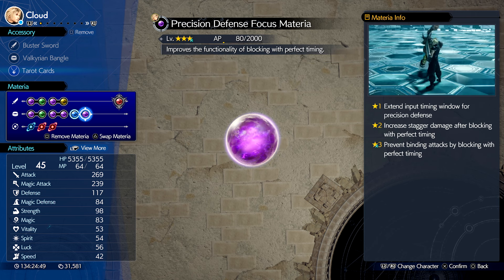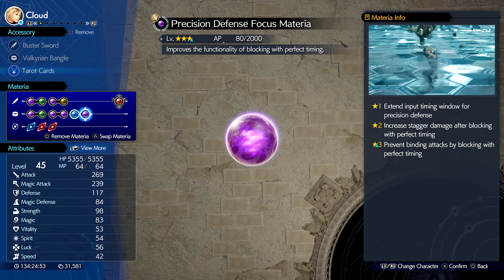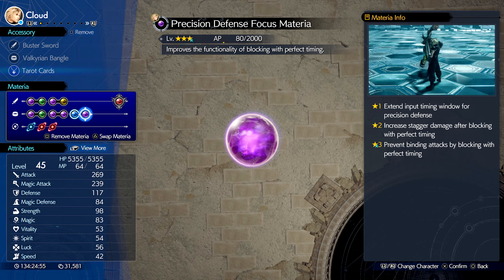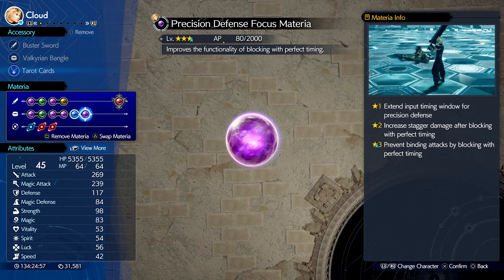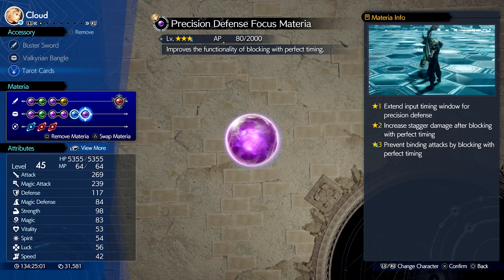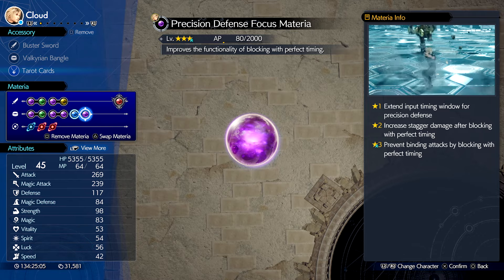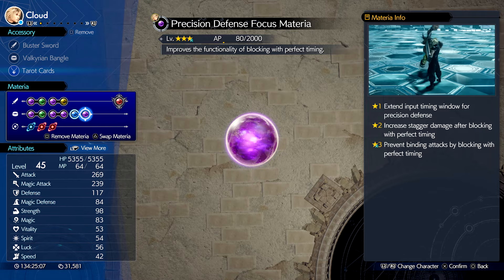I've also got Level Boost materia paired with my Precision Defense Focus materia. Without Level Boost I only have it at 2 stars since I haven't used it much, but you're definitely going to need that 3-star rank when using it against Roche — it prevents binding attacks by blocking with perfect timing, and that is so very useful.